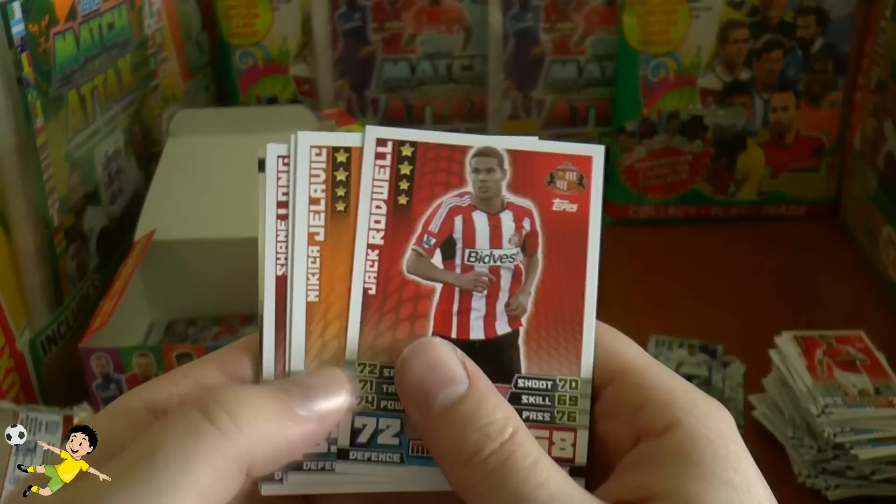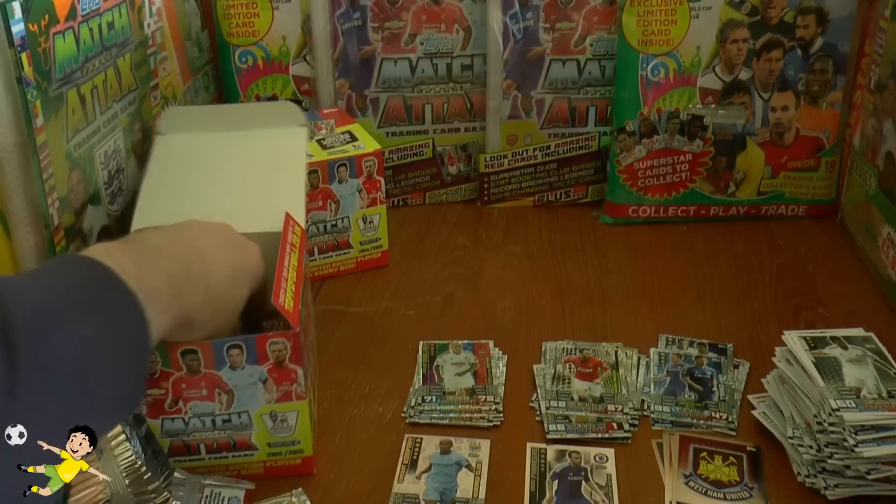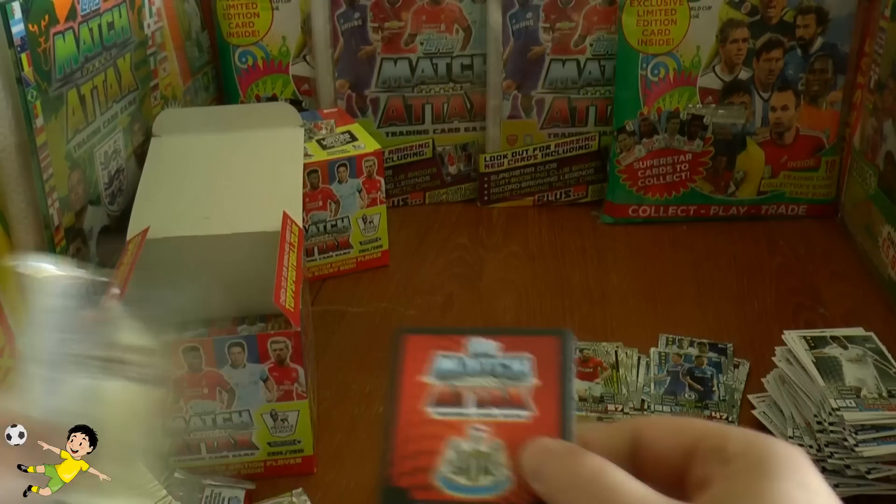Pack twenty-three has Rodwell of Sunderland, Soldado, Shane Long — a good Southampton signing — Nathan Baker, Leighton Baines, Ashley Williams, Jordi Amat getting some game time. The duo insert is John Terry and Gary Cahill — a defensive duo. Pack completed with the West Ham logo card.